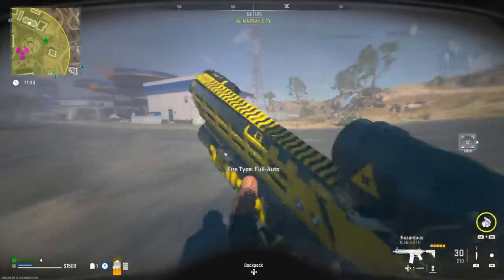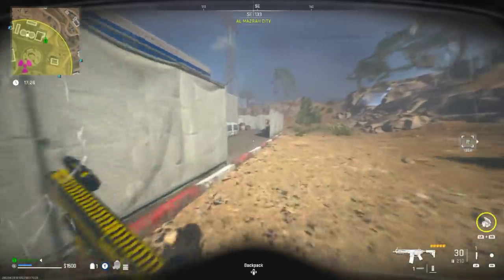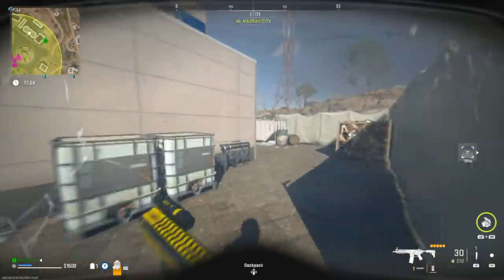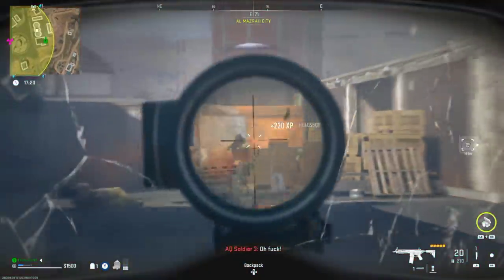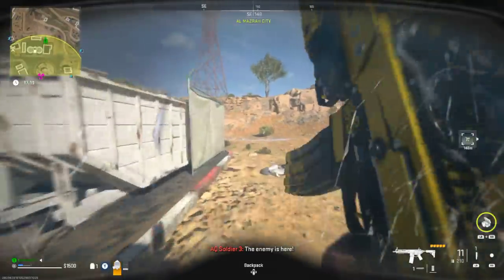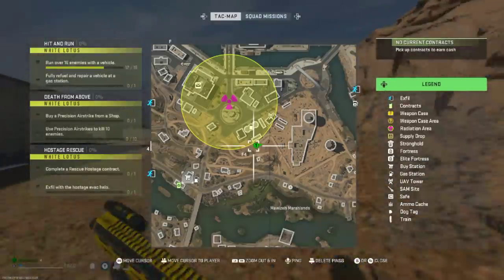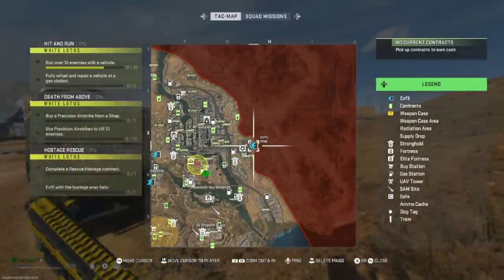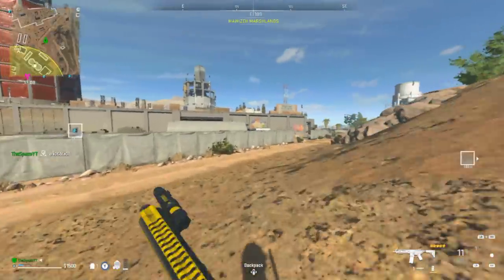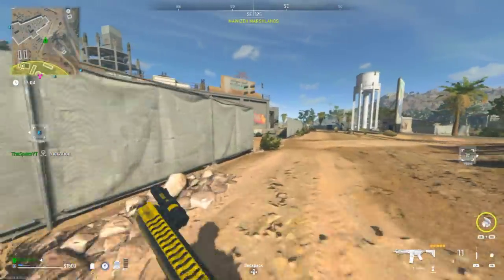We're going to move the totally opposite way. This is kind of why you need a few gas masks — in case you do get caught by some AIs. So where are these exfil zones? There's one over here in this corner, so all we're going to do is head over there. You guys can go in a vehicle or run over — it really doesn't matter.